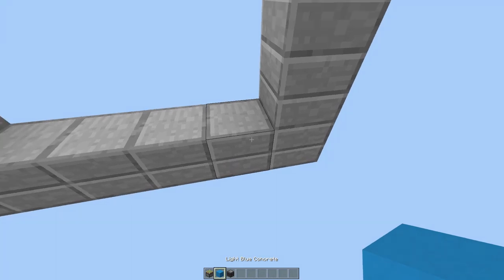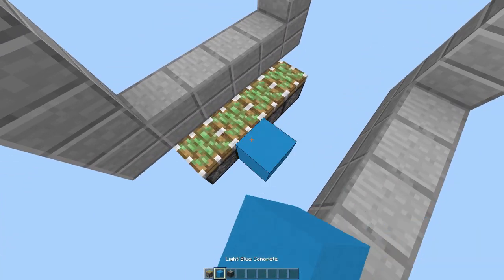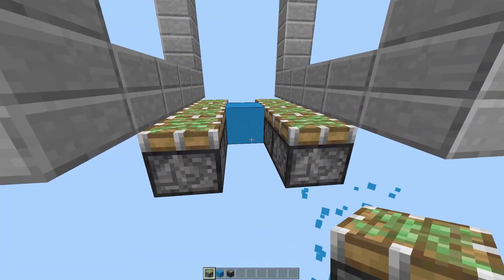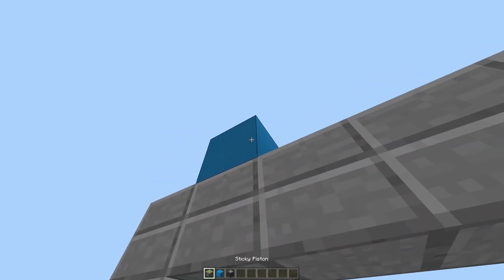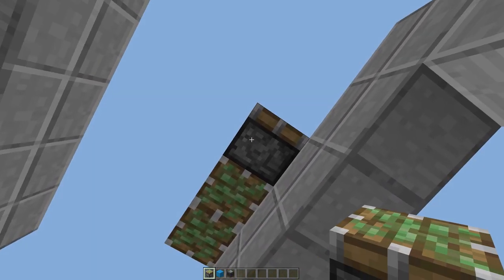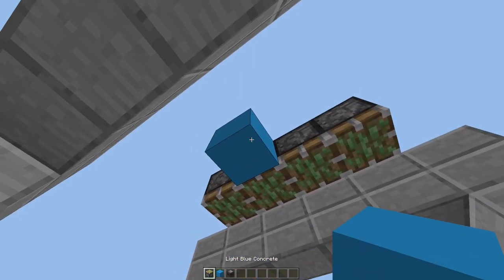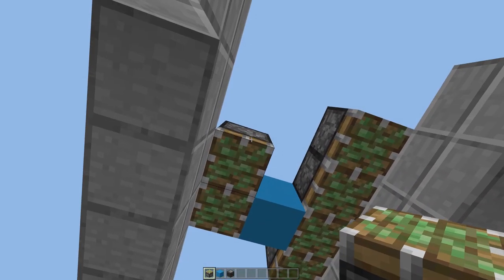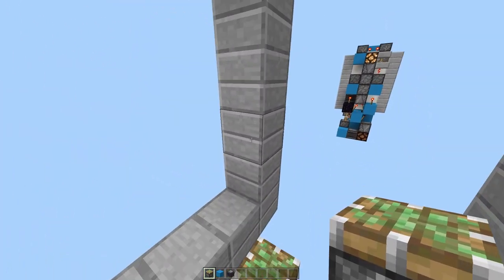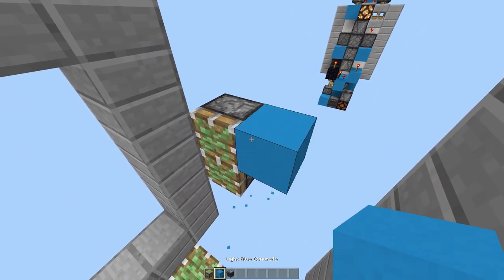We want to come into the middle here, place a block underneath and then 4 sticky pistons facing upward like that. A block in between and the same on the other side. Remove those blocks and then the same on the top — block here, 4 sticky pistons downward. Remove those two blocks. Now come to the middle two blocks here, place a block here and two sticky pistons facing inward and the same on the other side.